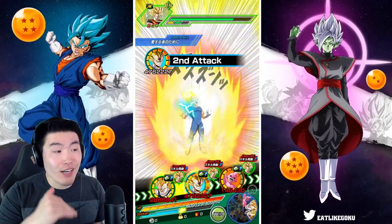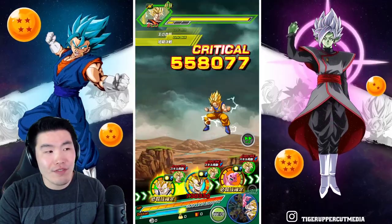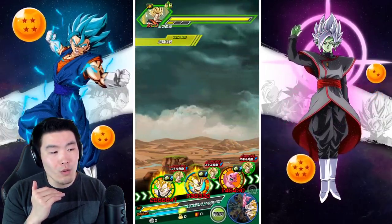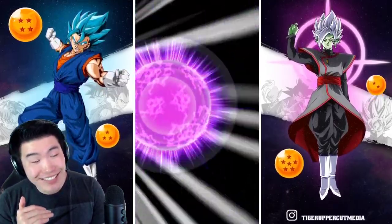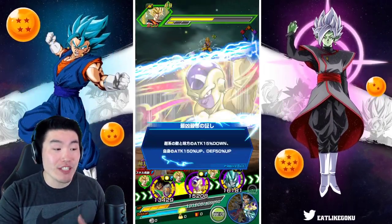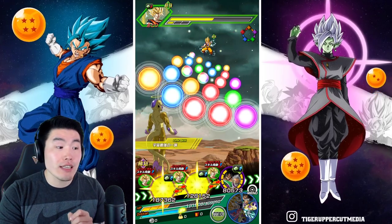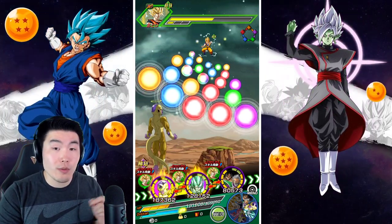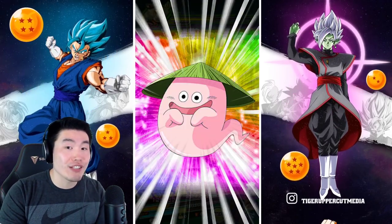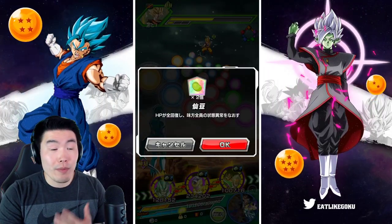2.2 million guarding against all types, 121 damage right there. He's going to be very good defensively — very very good. On offense he's no slouch either, but from what I can tell this Majin Vegeta is better defensively than the Super Saiyan 3 Goku, while the Super Saiyan 3 Goku seems to be able to hit quite a bit harder. That's just my current preliminary observation — I've only used these units a couple times so my opinions could change.